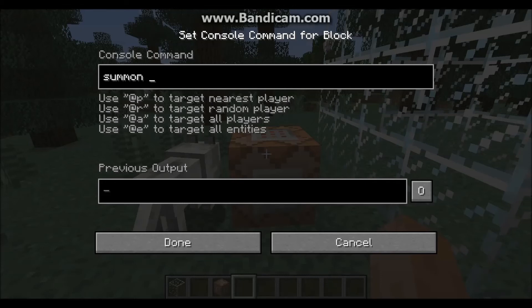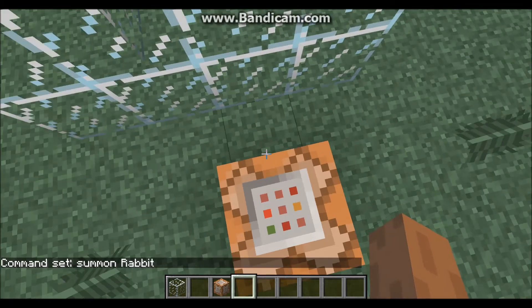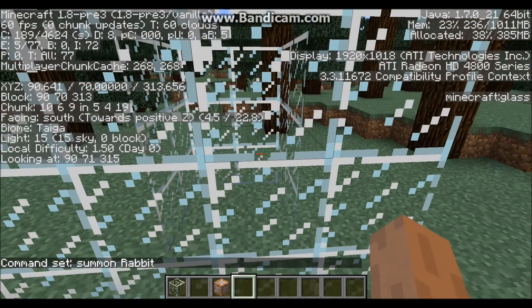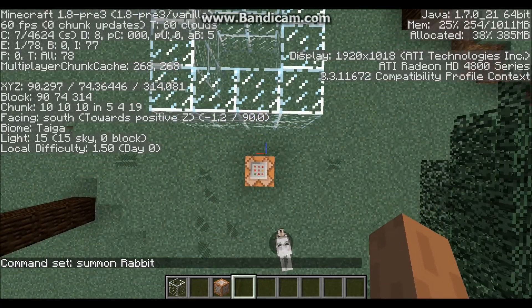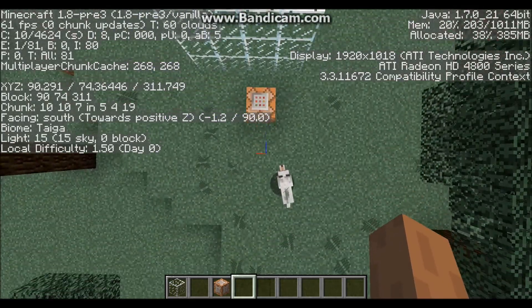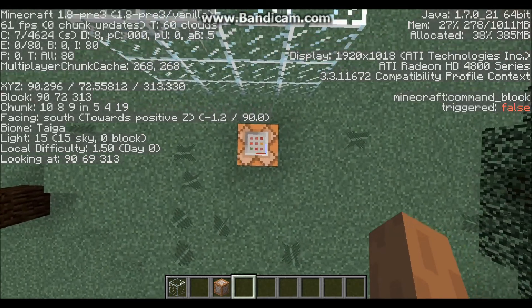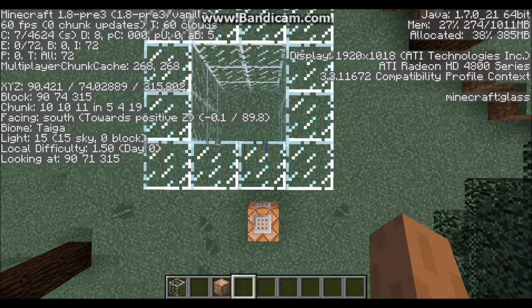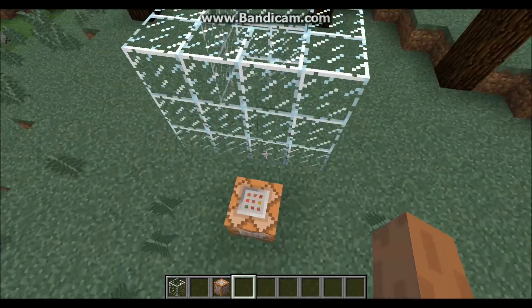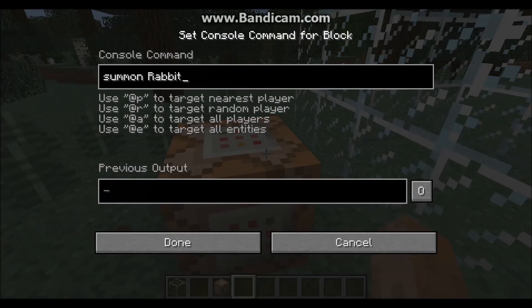Type in 'summon' then a space, then type in 'Rabbit' — make sure it's a capital R. Now if you hit F3, we need to see how far away the box is. Mine changes on 312, and the command block is at 313. So make sure to build yours about three blocks away from the command block. Then put in three tildes with spaces between them, and on the last one put three, and on the second one put one.